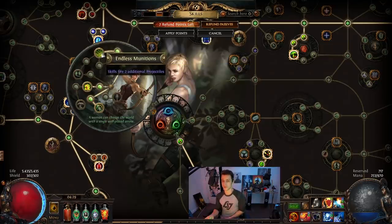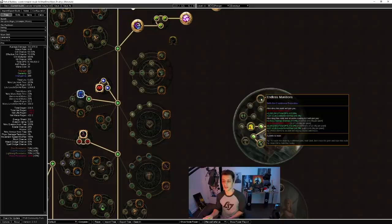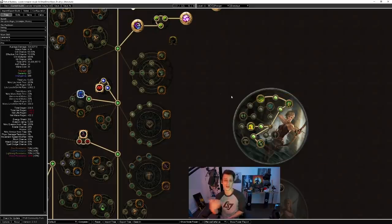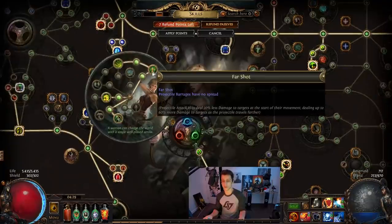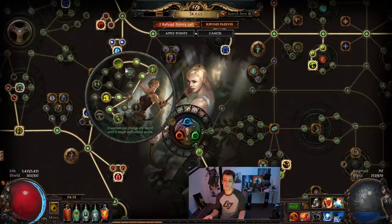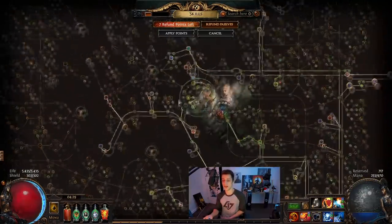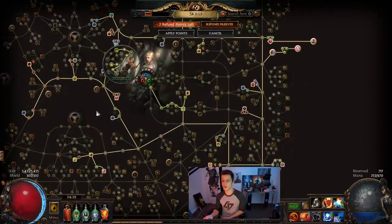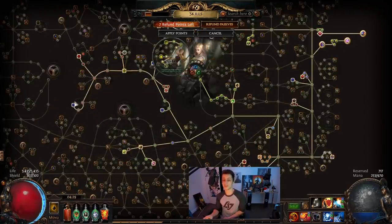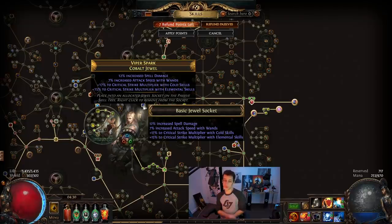It wouldn't be too much of a loss not having Endless Munitions — it's a decent hit to damage but you could overgear it still, or just build the character much more for clear if you really want. You could build it more of an elemental equilibrium based character and have lots of alternating attacks and resist plus/minus effects. In any case, I've tried to build the character localized to the Ranger area so I can get lots of jewel sockets and just stack crit multi that way.